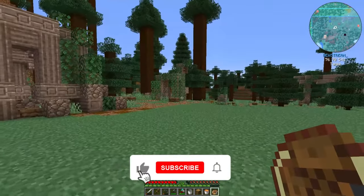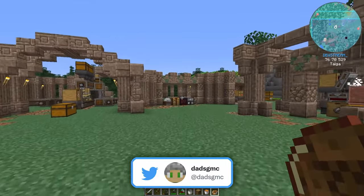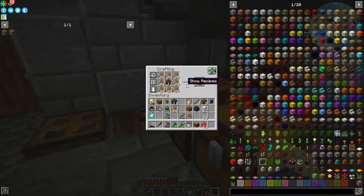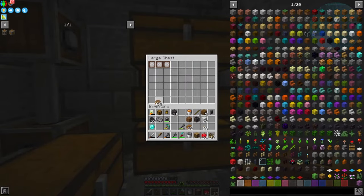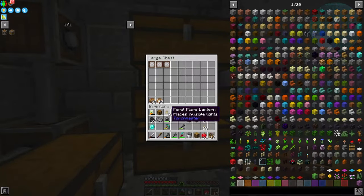We need our brass casings, which I think might be over here — I have kind of a mess going on. We really need a place to centralize and store all of our goodies. We actually need seven brass machines for a crushing wheel, because each one makes three mechanical crafters and we need 21 total. We can also use crushing wheels for clay, so we won't need the sediment strainers any longer.